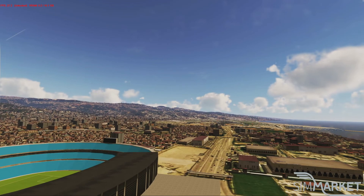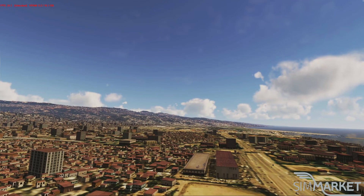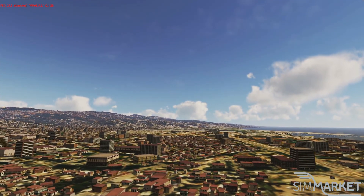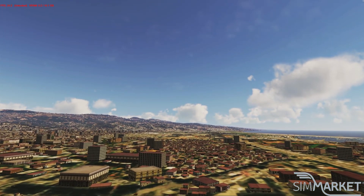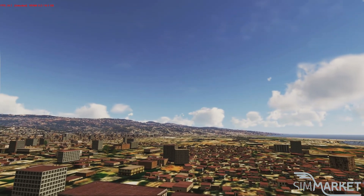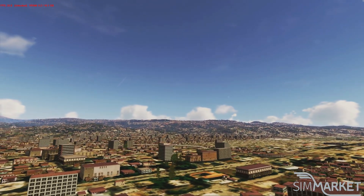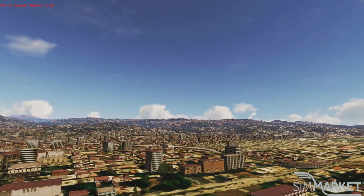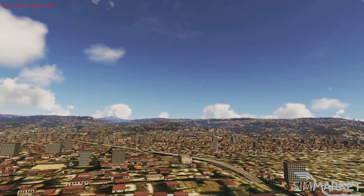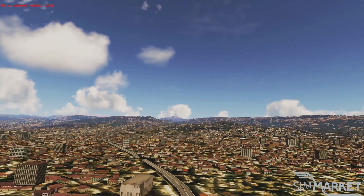Usually what would happen is you would have, in the scenery folder, your photoreal, and then in the texture folder you would have all the textures for the buildings — but the buildings wouldn't be knitted to the photoreal itself, they would be placed on top. The developers have probably chosen to knit this together so there are no elevation issues, which there isn't. But sadly, if you do have the freeware Lebanon photoreal state, which is really great, it actually makes this area look worse for having this product.